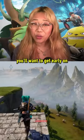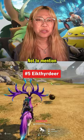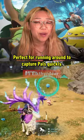Here are the 5 pals you'll want to get early on in Pal World. At number 5, it's Egg Through Deer. They can be ridden to speed up your traversal, as well as damage pals you want to weaken by just running into them. Not to mention it also has Antler Uppercut, a dash move that also does damage. Perfect for running around to capture pals quickly.